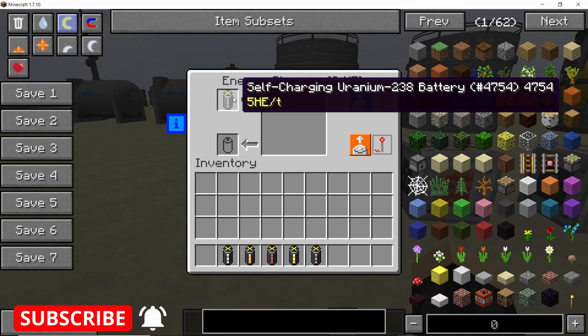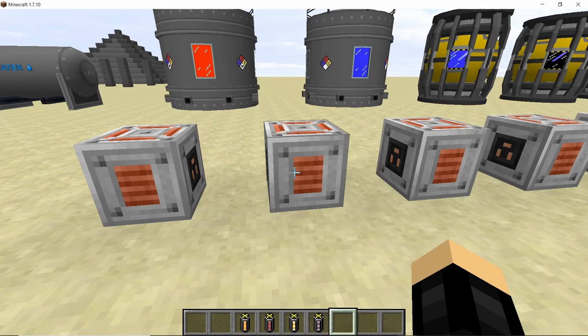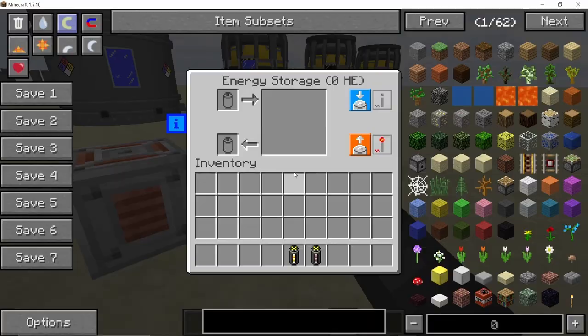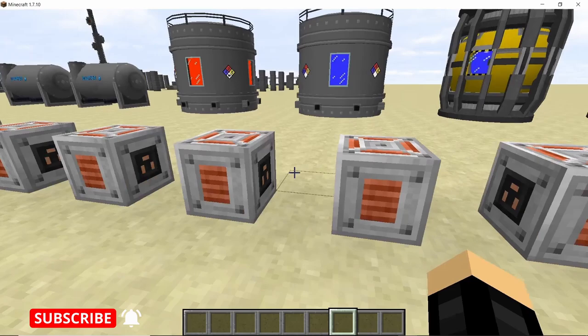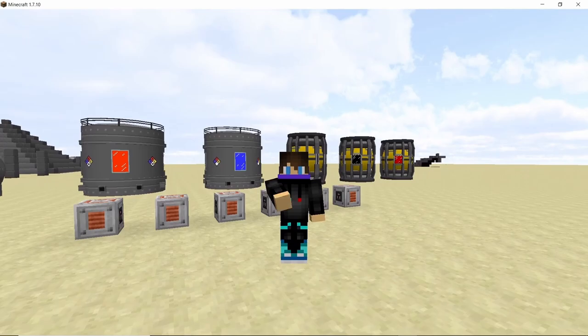All of these batteries have different charging rates, which you can check by placing them in a battery block. That is the only way to use these batteries — place them in a battery block and extend a cable out of it. Each one charges at a different rate, with uranium being the lowest and americium being the highest. This is pretty handy for survival, and once you get your hands on uranium, power generation becomes simpler. This is a form of renewable energy that was lacking from HBM before.